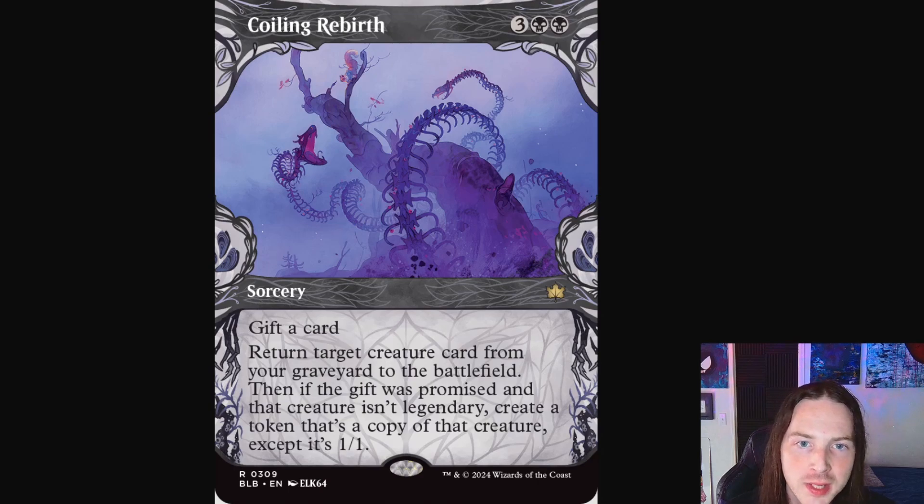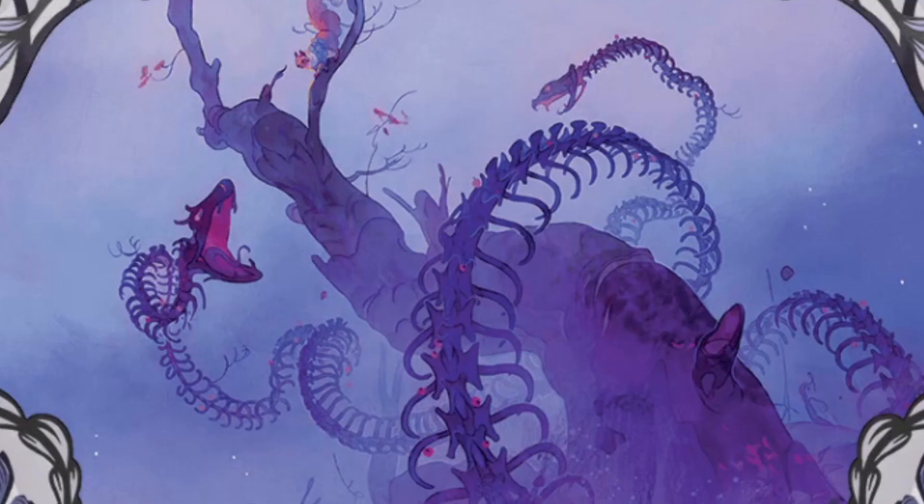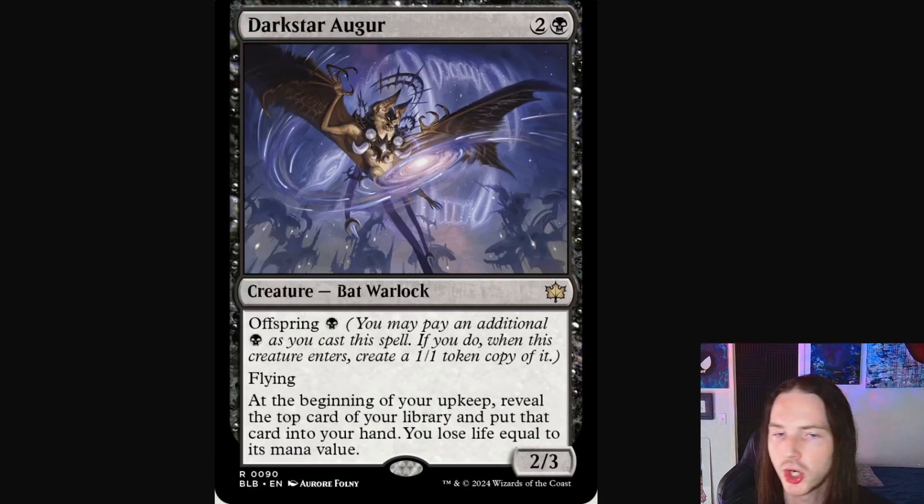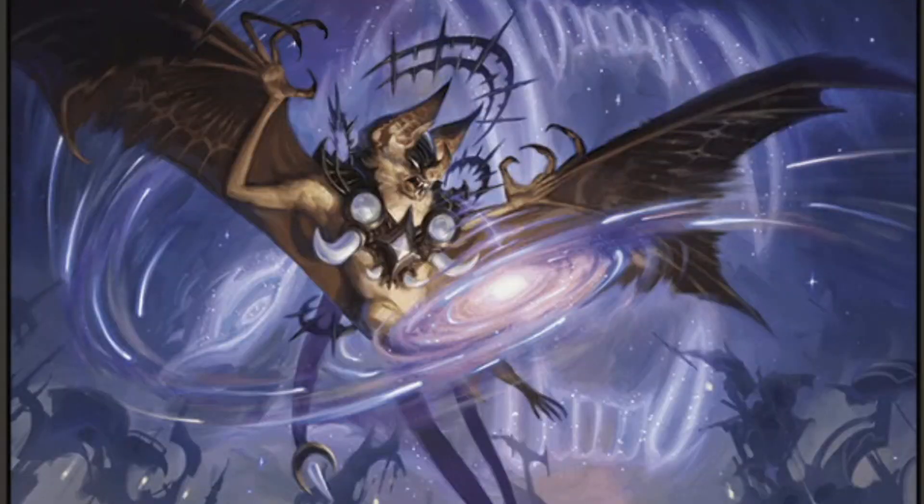Moving on into some really nasty territory here — Coiling Rebirth. Look at this artwork: you've got a half-dead tree, a little squirrel high up hanging on for dear life on a rickety branch. All around him are the coiling skeletal remains of these snakes trying to wrap around the tree and swirl up to get the little squirrel. They want to eat.